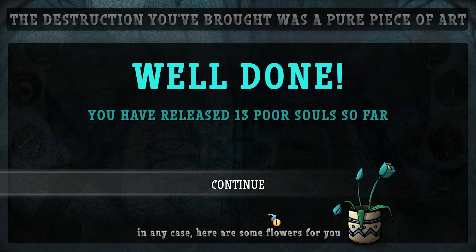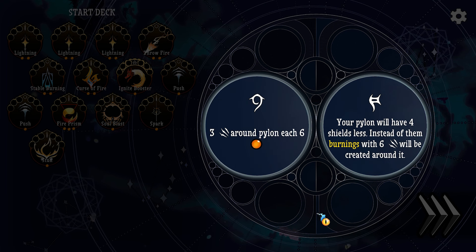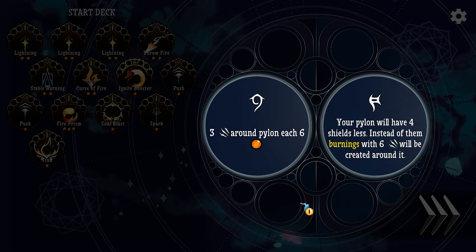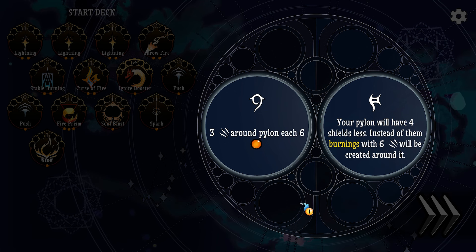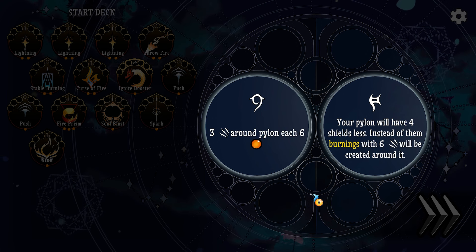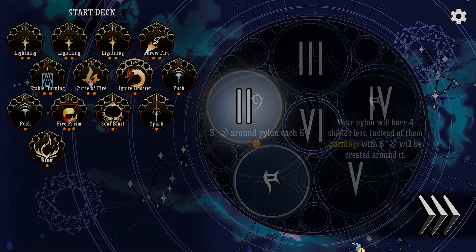Well done. You have released 13 poor souls so far. In any case, here are some flowers for you — the destruction you brought was a pure piece of art. Three damage around pylon each six time — okay, so this is like a relic. A pylon will have four shields less; instead, burnings with six will be created around. It sounds like it'll deal with melee creatures.